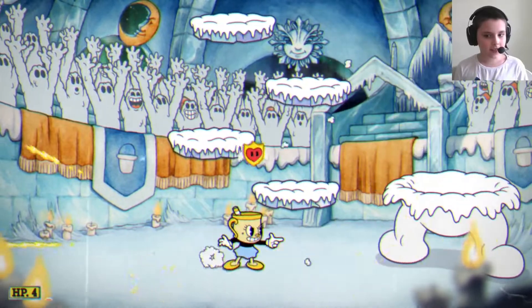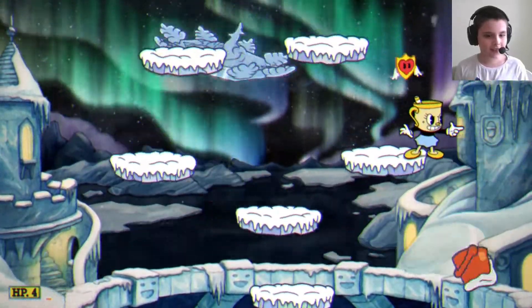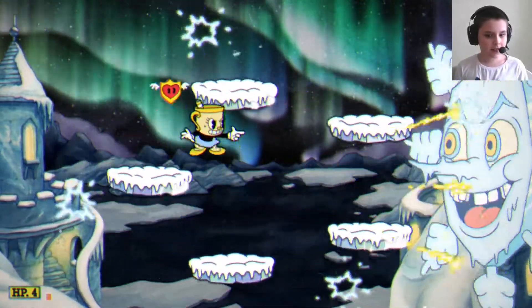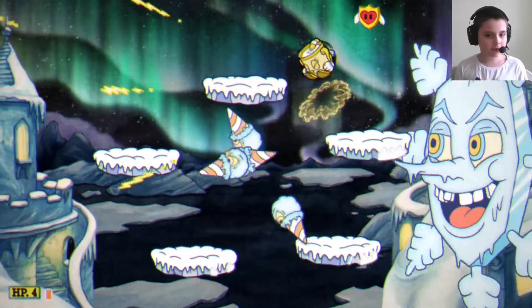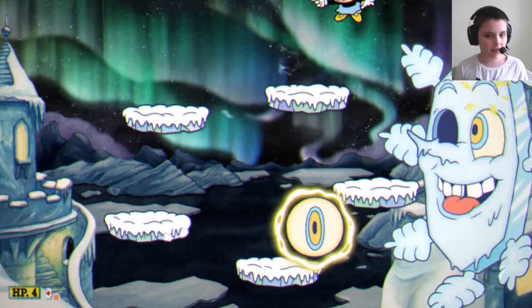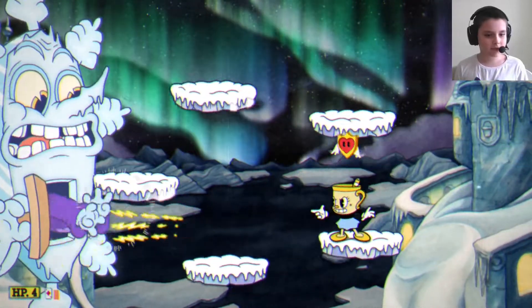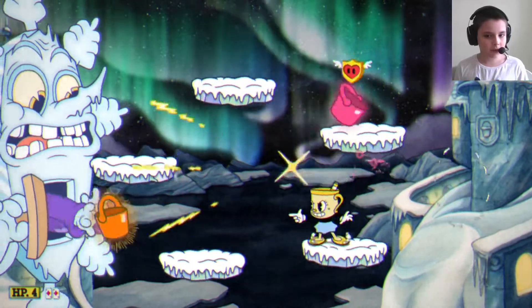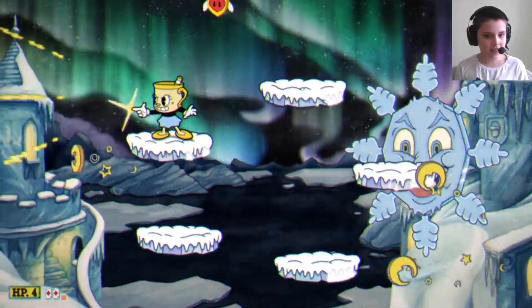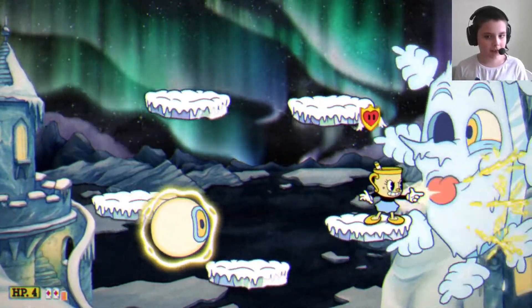Now he leaves and his egg starts running around, so I want to dodge that. He has some little cone things that go in straight directions. He can also fire his eye at you, which has electricity three times. He can also fire buckets at you — he fires them in threes, and one is always pink, so I want to make sure I parry that.